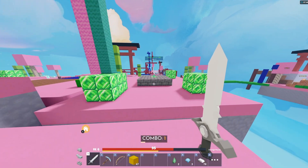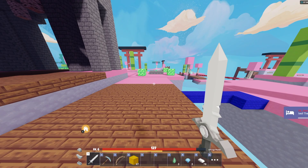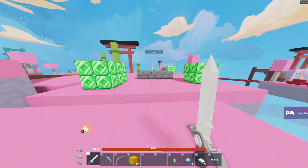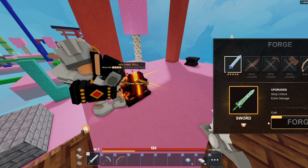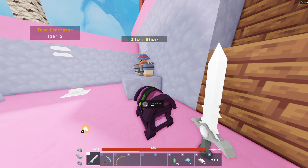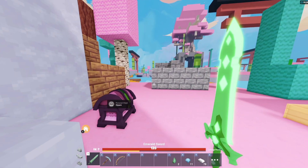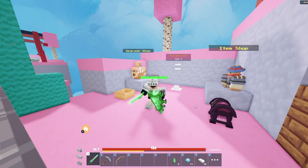I need one more forge point — just one more forge point away from the emerald sword. All right, let me forge it and get the emerald sword. Oh my god, look at that!